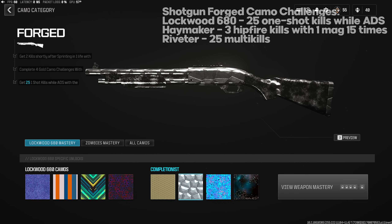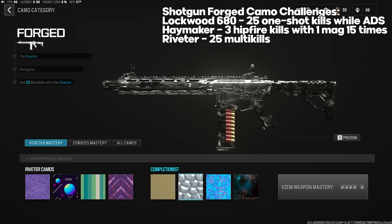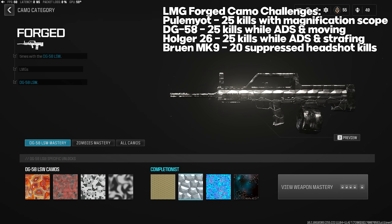Shotgun Forged challenges: Lockwood 680 — 25 one-shot kills while ADS; Hardcore makes this pretty easy. Haymaker — three hipfire kills with one magazine 15 times; use biggest magazine, get three kills, reload, repeat, don't swap weapons. Riveter — 25 multi-kills; Hardcore or objective modes and War Mode work well. LMG Forged challenges: the first LMG requires 25 kills with a magnification scope (Slate Reflector works). DG-58 LSW: 25 kills while ADS and moving.